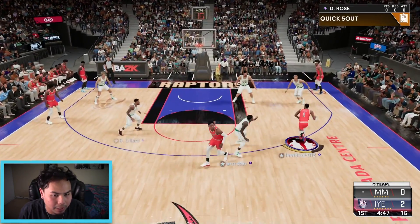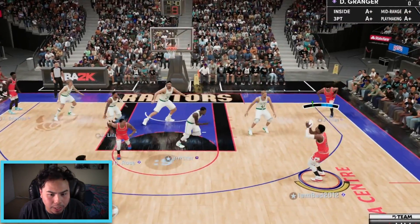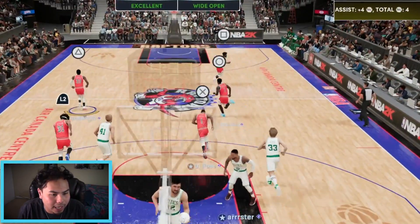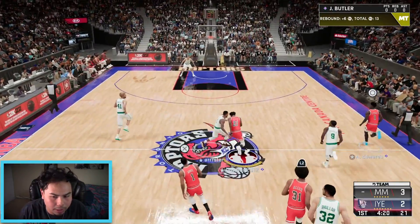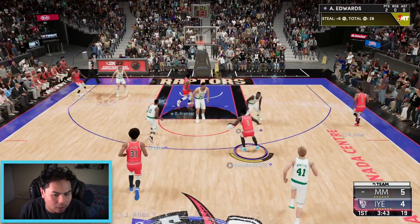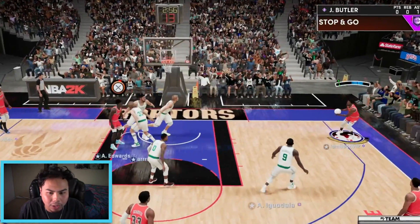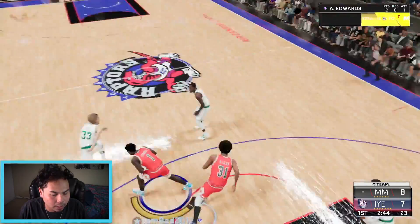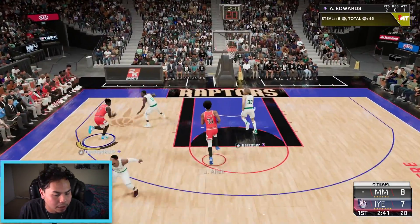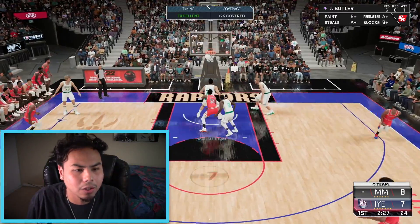Game starts — Jared Allen in the corner, Granger gets an open three — why would you leave Granger open? Pretty good defense after that. Giving it to Jimmy Butler, then to Anthony Edwards for a dunk. Edwards with a step-back — great look. He's playing zone but we can deal with it. Jimmy Butler open in the corner — green light! Look at that user steal by me. Granger hits another three, multiple green lights.